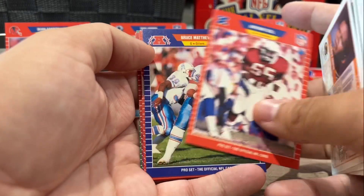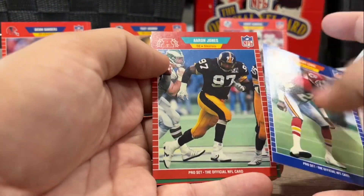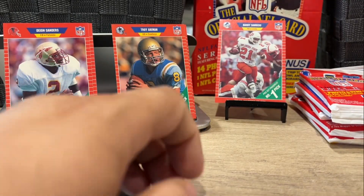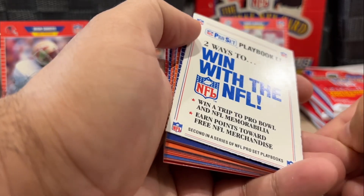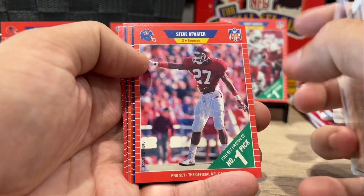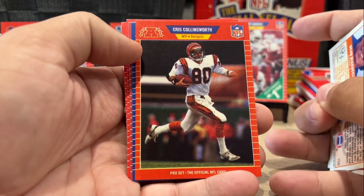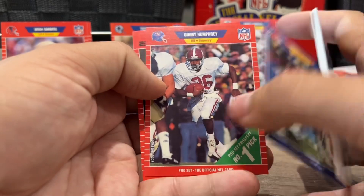Haven't seen Derek Thomas just yet. There's Bruce Matthews. Another Deion in the same pack. Phil Simms. Irv Cross. So even though this box is $48, this is really kind of the easiest — or the cheapest — box to get your hands on if you're looking for Aikman, Barry and Deion Sanders rookie cards. I don't think these go for too much money even in PSA 10. There's the Steve Atwater rookie card — nice. Chris Collinsworth, before he was in the booth. Ken O'Brien. Chris Berman.